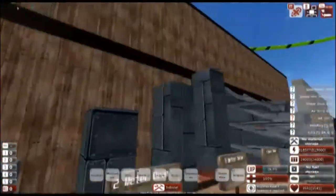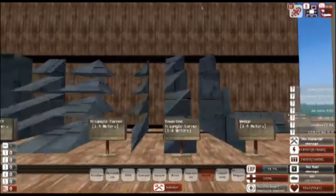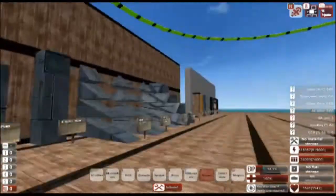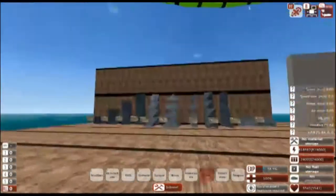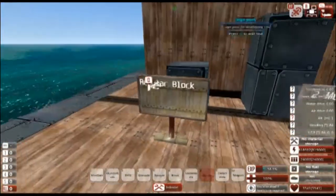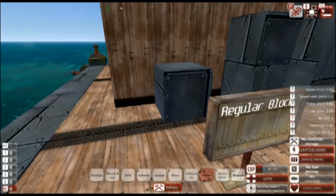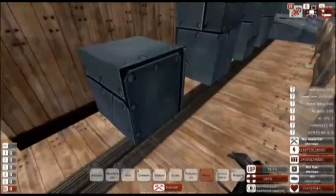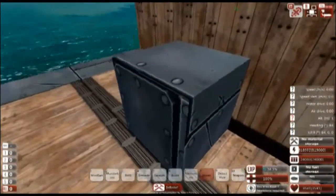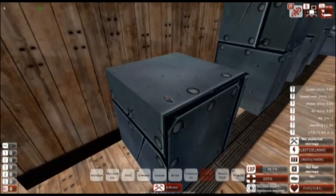There are, in total, 29 different block types in this game, with 11 different material types. But first, let's go over the block types. The first base block we have is the regular block — it's a 1x1x1 meter block. This is your standard block. Nothing special about it; it's just your average one-meter block.